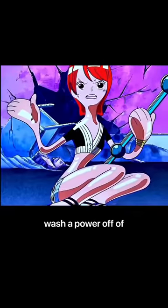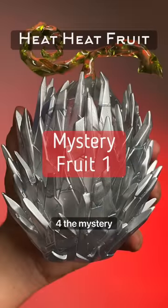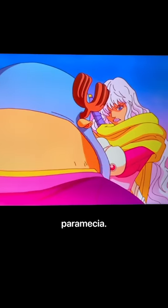Fruit number three: the Bubble Bubble Fruit. This paramecia-type devil fruit allows you to create and manipulate soap at will. A soapy lather is produced from your body, which you can use to wash the power off of individuals.